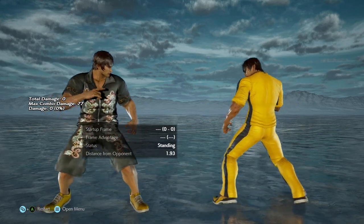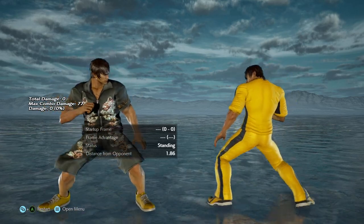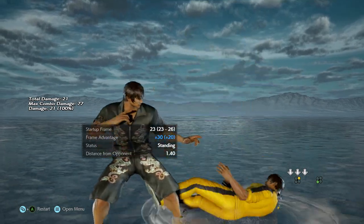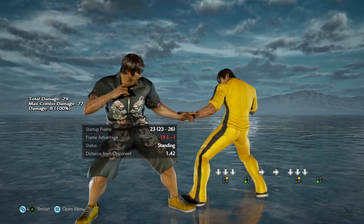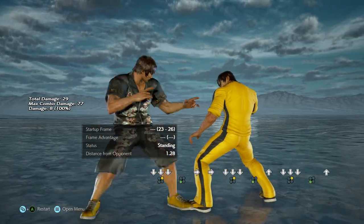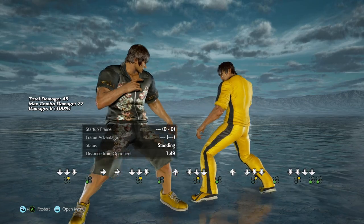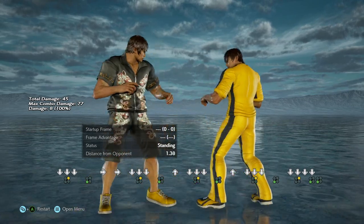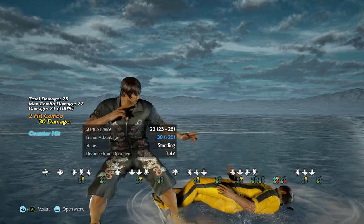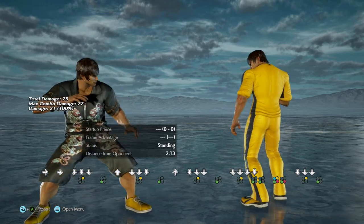And if you are a Law player — in fact there's a certain Law player that I want to teach these tricks to, which is why I'm making this video — you should have these in your arsenal. So first and foremost, if you learn one trick from this video, this is the down 2,3 string. So down and right punch, then left kick like this. It does not combo on normal hit, but it's really fast. And it's minus 15 if they block it.